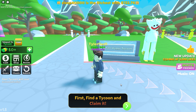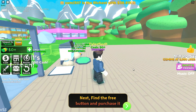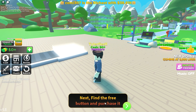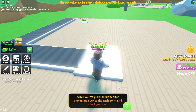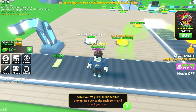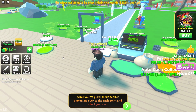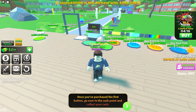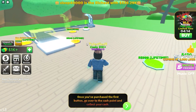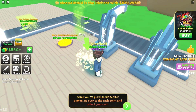It says first find a tycoon and claim it, so it says touch the claim. Alright, it says next find the free button and purchase it. So it just drops money at first. To get money you just wait for this bar to go up. I'm going to wait until it gets a thousand. Alright, I'm going to claim it.